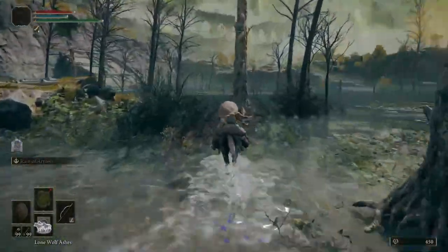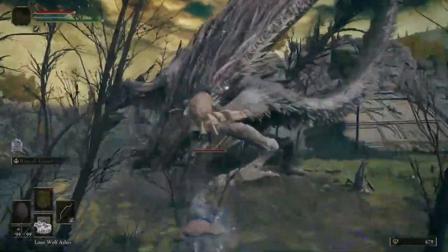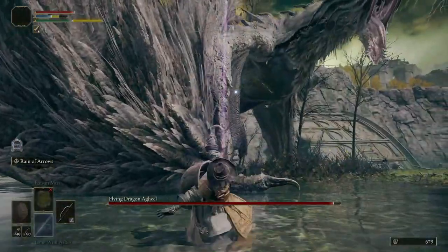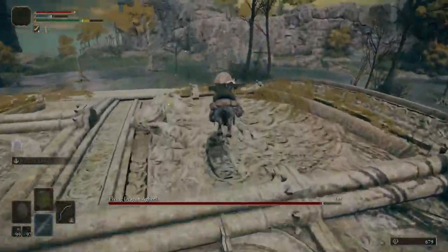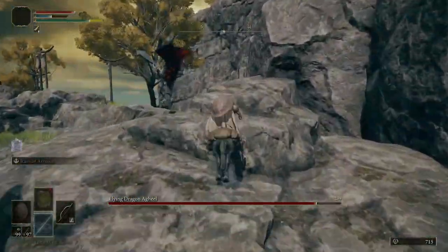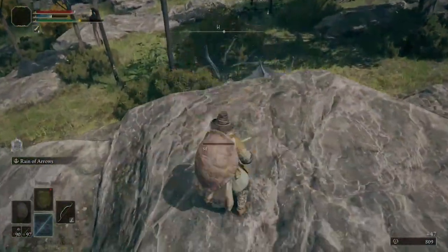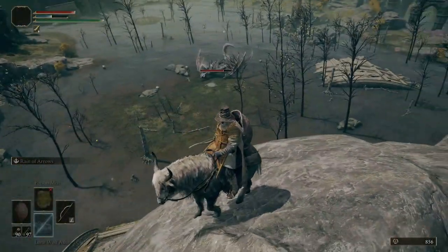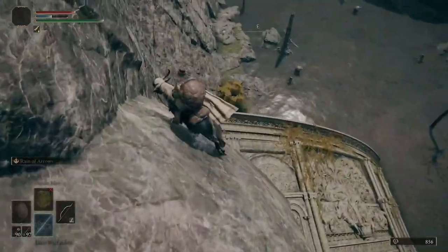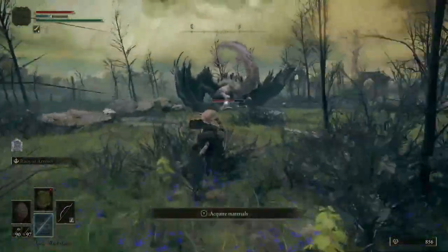This is optional, but I use the shield Great Turtle Shell to boost my stamina recovery — it isn't necessary for this method, but it helps. Use your Serpent Arrows, coupled with the Ash of War Rain of Arrows, to quickly apply poison to the Dragon. Then exit Agil Lake and let the poison run its course. You will need to re-apply the poison two or three times, whether by Ash of War or by firing arrows from the back of Torrent.